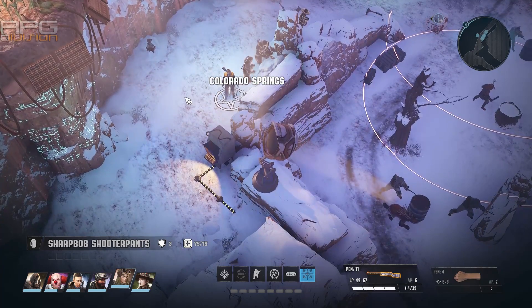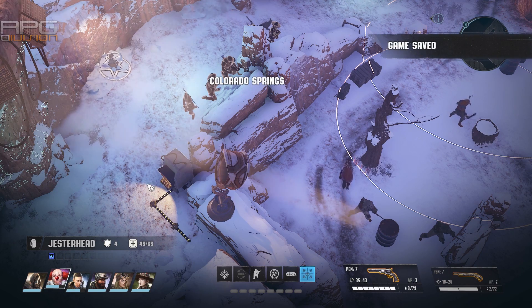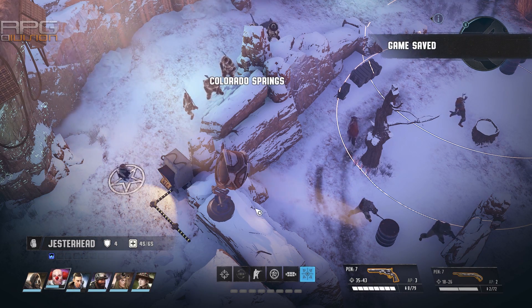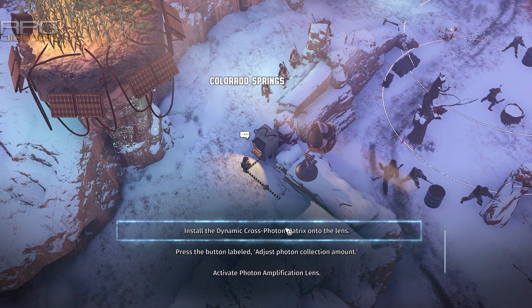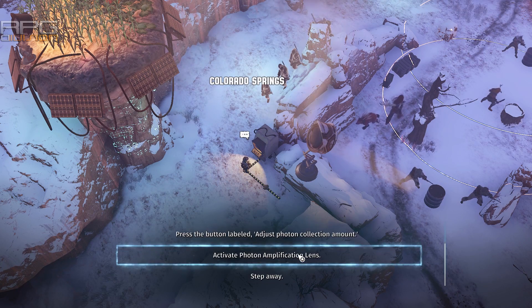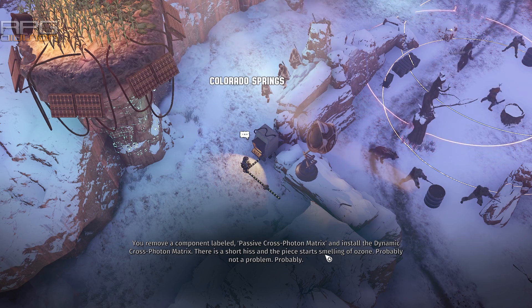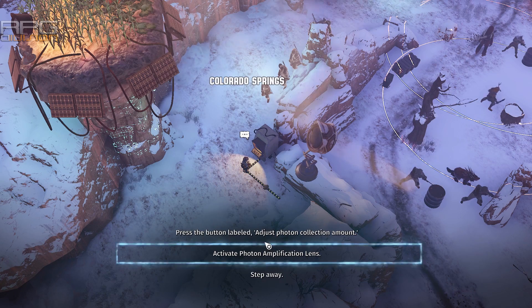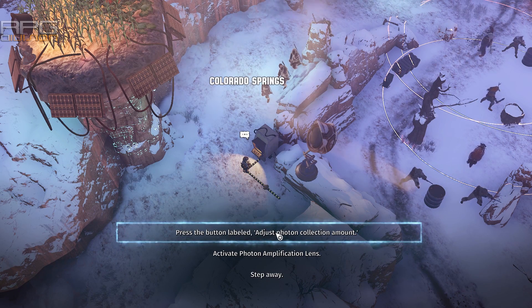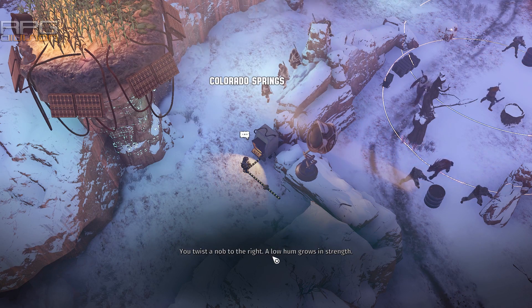Overall, I would advise always playing safe and scouting a bit, as there is usually another way to approach a situation. Stay out of enemy perception range, sneak around first, and look for additional things that could make your life easier in the upcoming encounter. Using animals through animal whisperer, laying down turrets of your own, and throwing decoy grenades are all things that give you advantages by making some enemies waste attack turns on expendables instead of you.